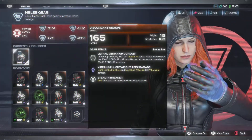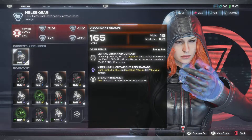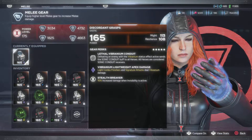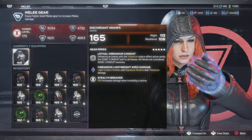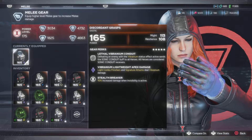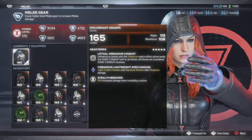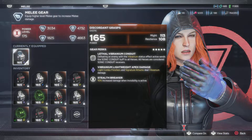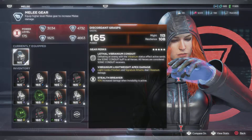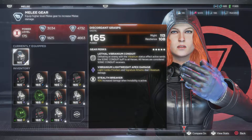Discord Grips — the lethal vibranium conduit: defeating an enemy with a vibranium status effect sends the sonic conduit buff to all heroes. All heroes are considered sonic conduit receivers, and you get this gear in the raids. The vibranium lightweight apex damage means my light combo finishers and signature attacks deal vibranium damage, which builds up kinetic energy — it's going to explode and do double damage. Then I have stealth breaker: 15% increased damage when invisibility is active. This is very important for Widow — try to get it on your melee or range gear.